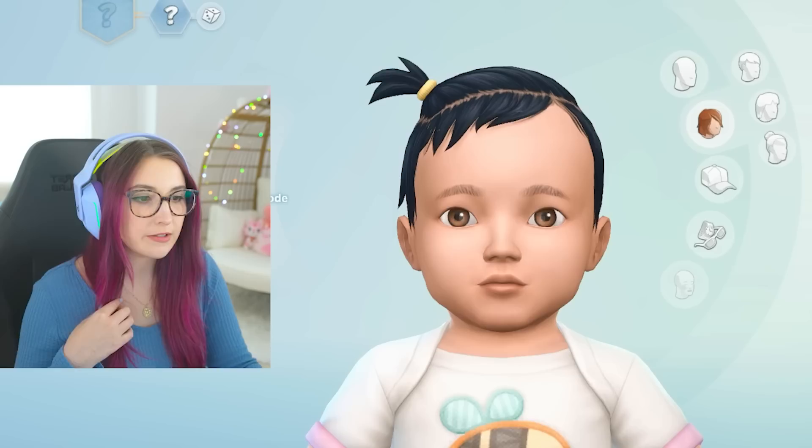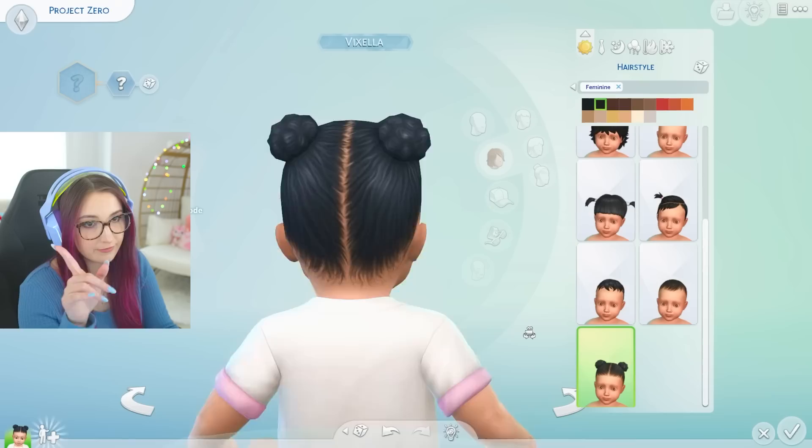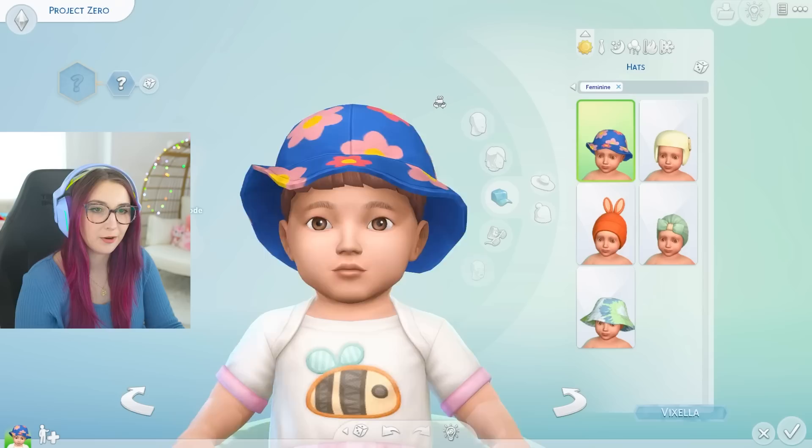Okay, not a ton of hairs. CC creators, do your thing — although in Growing Together there might be some more. So here are the hairs we have: 1, 2, 3, 4 if you include bald, 5, 6, 7, 8, 9. This one is so cute. I think I'm gonna go with the little pigtails though — they're pretty funny.